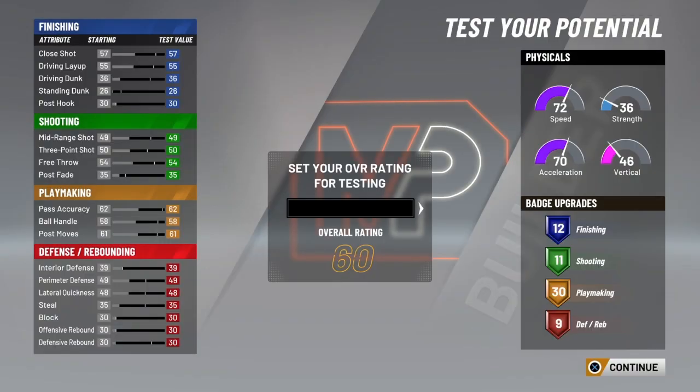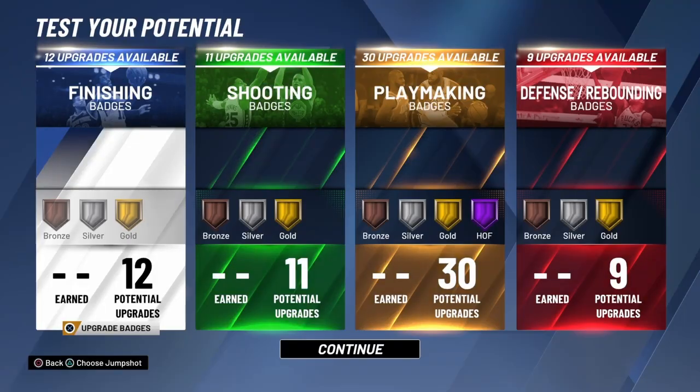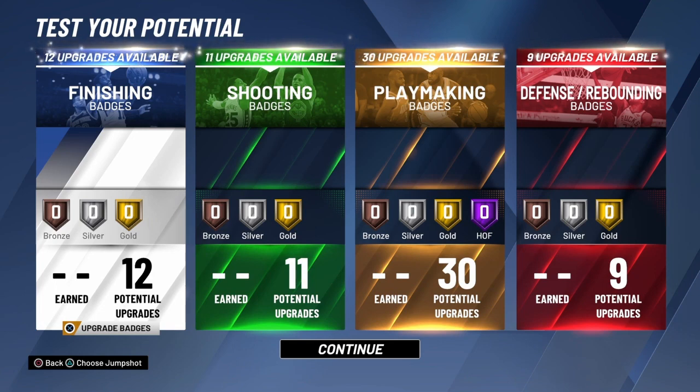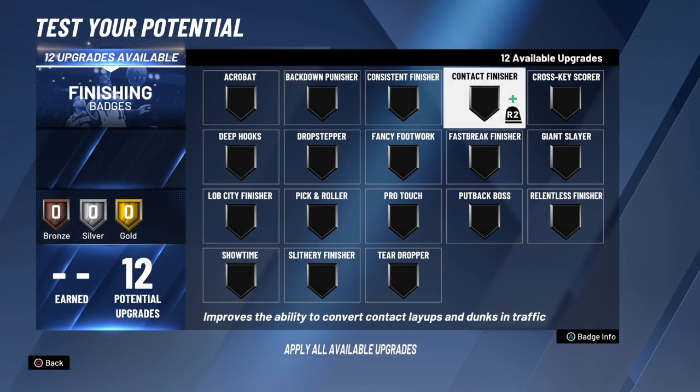Put 99 overall to have all your stats accurate in the testing. I feel like this is a good enough balance of badges for Lonzo Ball.